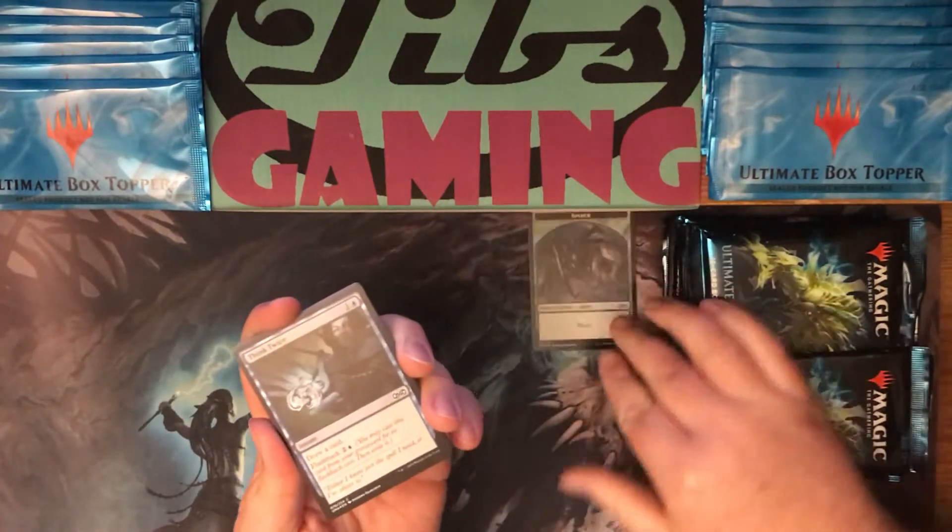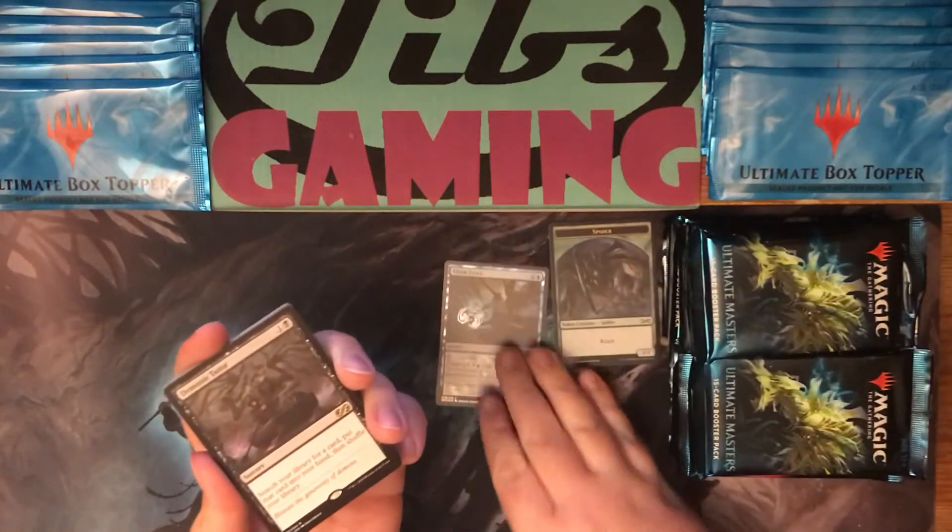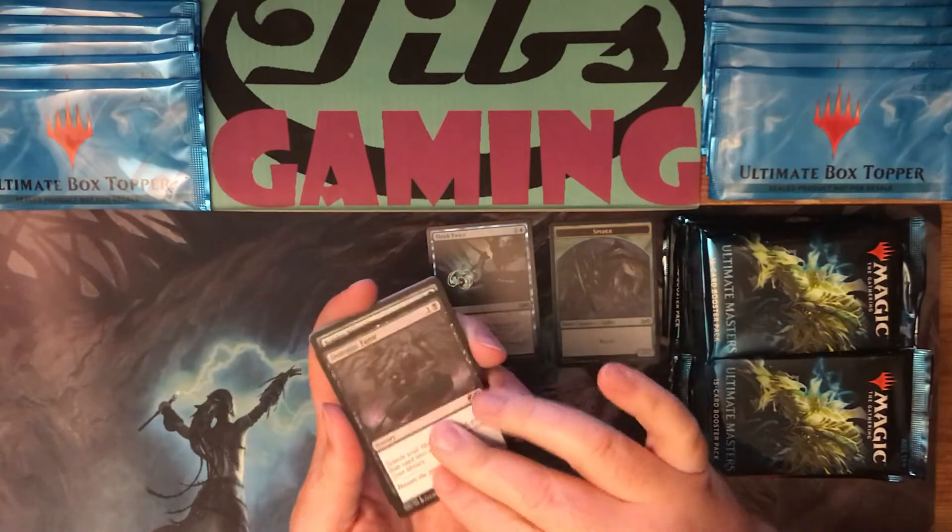In our first pack we have a Foil Think Twice, a nice little Foil Common, and a Demonic Tutor. Solid Rare to start us off.